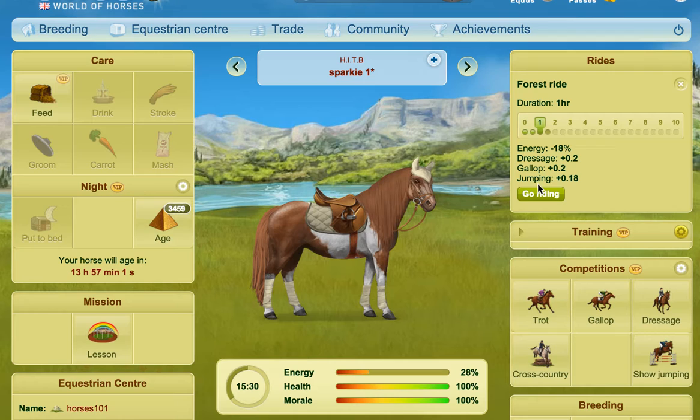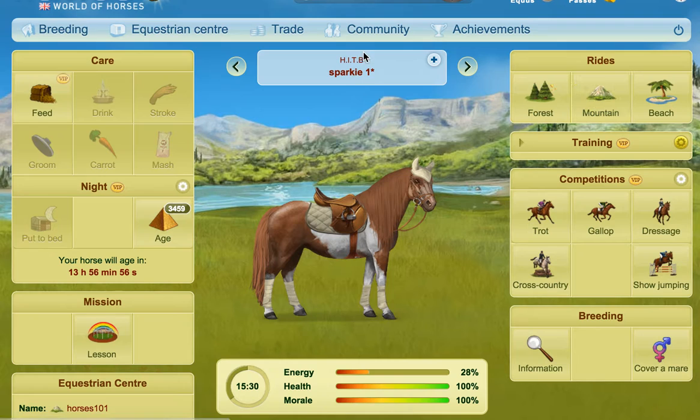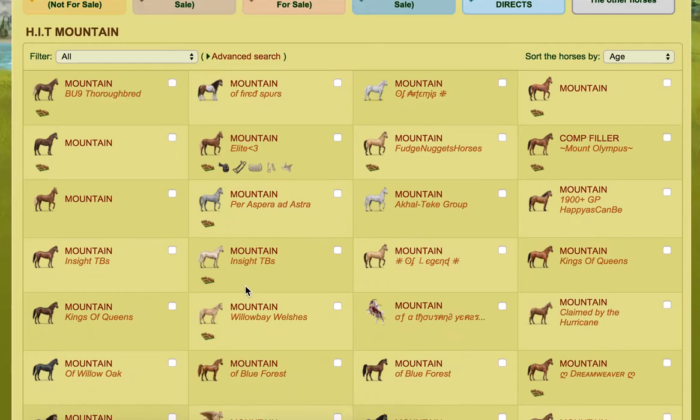Now whenever I find that this horse is finishing forest rides — once this would actually stop getting skills — then what I do is I rename it 'mountain', because I need to start doing the mountain rides. So what happens whenever I get to that point, I move it into this tab, which is the mountain tab.